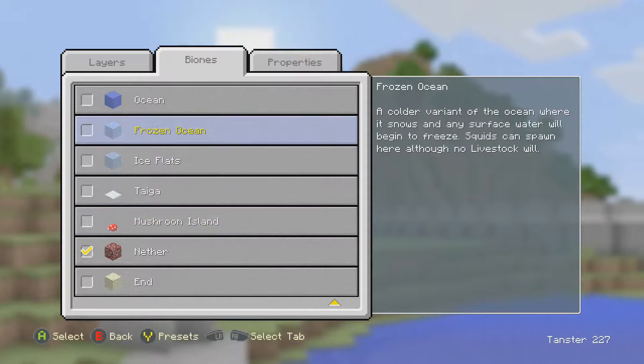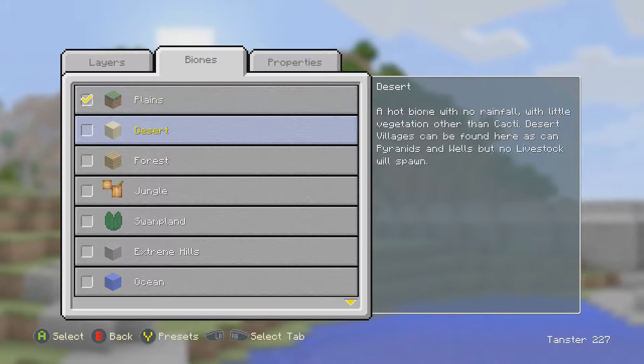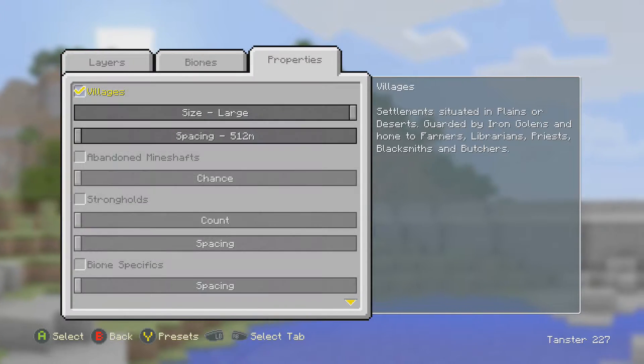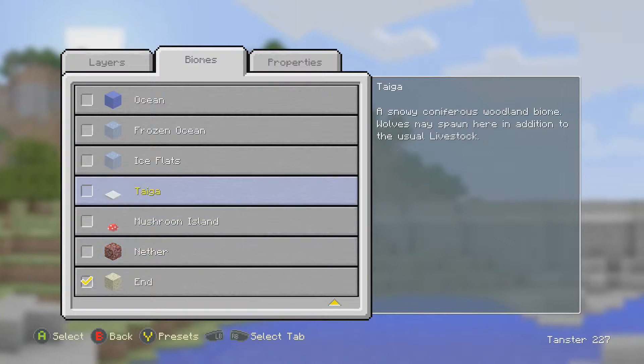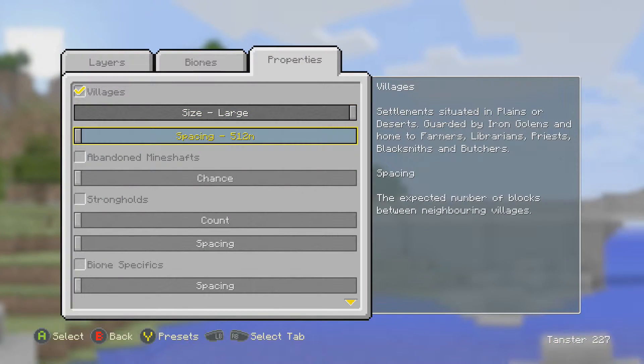Let's try the Nether. Actually, let's put on the Forest, the Plains — oh, I can only choose one. We'll go ahead and choose Plains. Properties — we'll do Large.